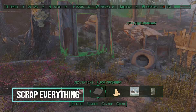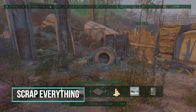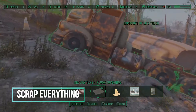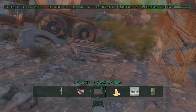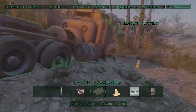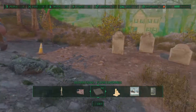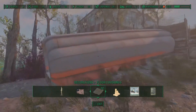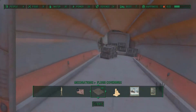And that leads us into Scrap Everything. In a normal settlement — not like this one where I used Conquest — this would allow you to scrap just about everything in the settlement including bodies, debris on the floor, and rocks that are jutting up. It just works really well to clean your area up before you start building.